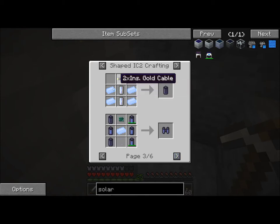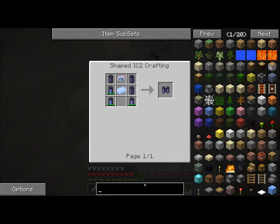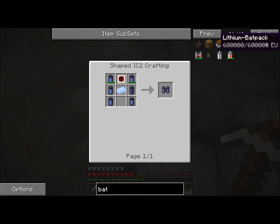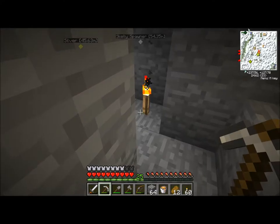Lithium battery — ooh, that sounds good. Lithium bat pack. What does that do? Six hundred thousand. So instead of sixty thousand, it's six hundred thousand. Can we make anything with that? No. Sounds like it's better to just go with the regular lap pack progression. Because, yeah, I don't know.